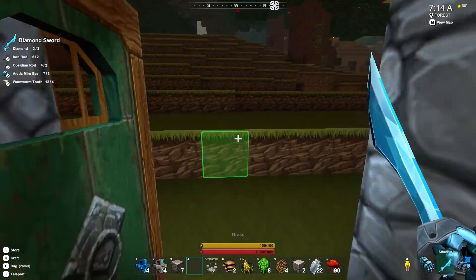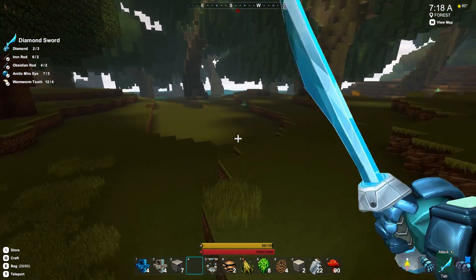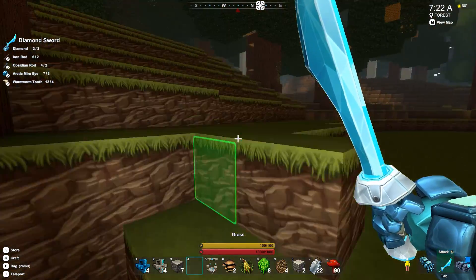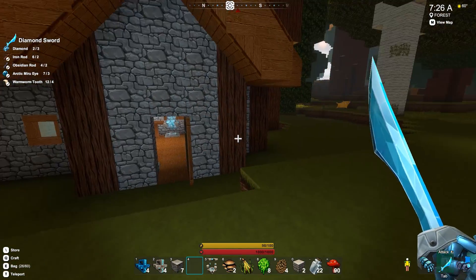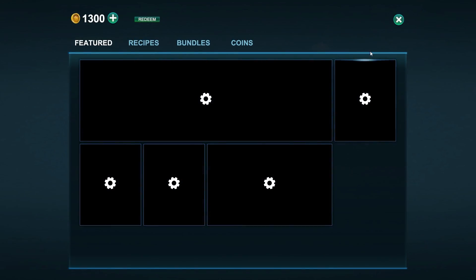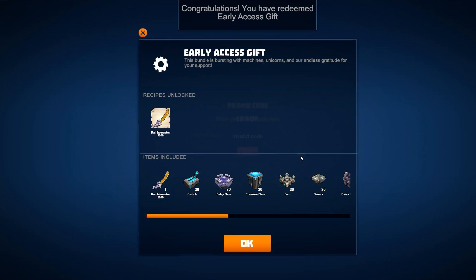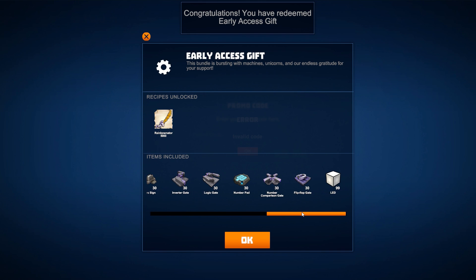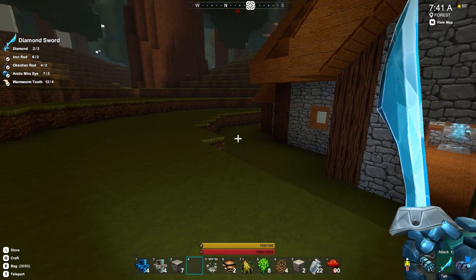Oh, by the way, that reminds me — this game is coming out of early access on May 8th. Right now the game is in early access. And there's a special code — if we go into the store, we can redeem a code. I think it's 'thank you.' And redeem. Ta-da! It unlocks a recipe and gives us some cool stuff. And that's a code that anyone who currently has the game can use.